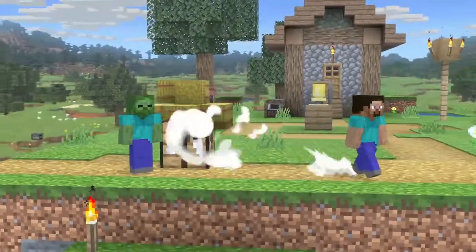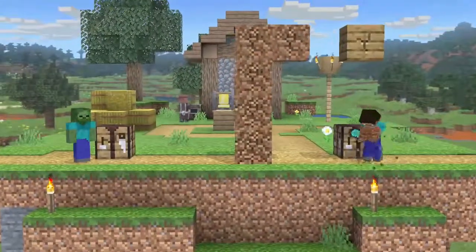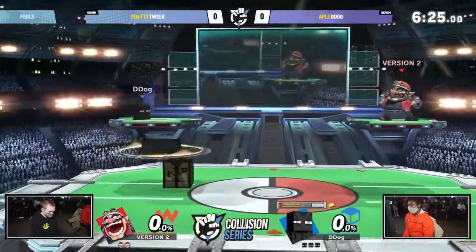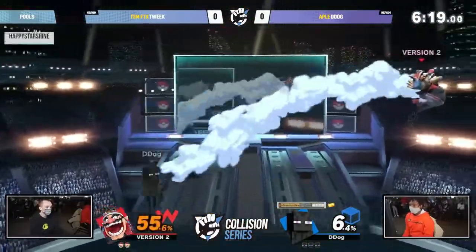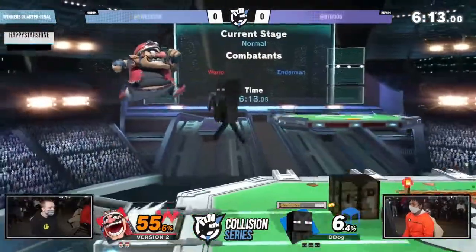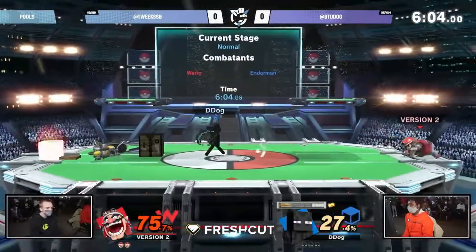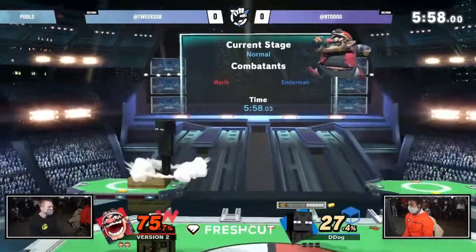Opponents still have to take the time to break the blocks, which gives Steve players an opening, so blocks still have use even in the camping aspect - it's just much easier to get around them. The other change is that players who run into blocks now cause damage to them. So if someone runs into the classic Steve wall, it's going to take damage. If the blocks are at half health and you run into them, you're just going to go right through them with no resistance.